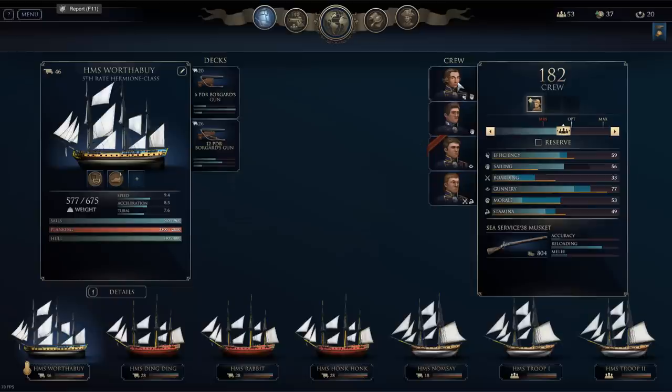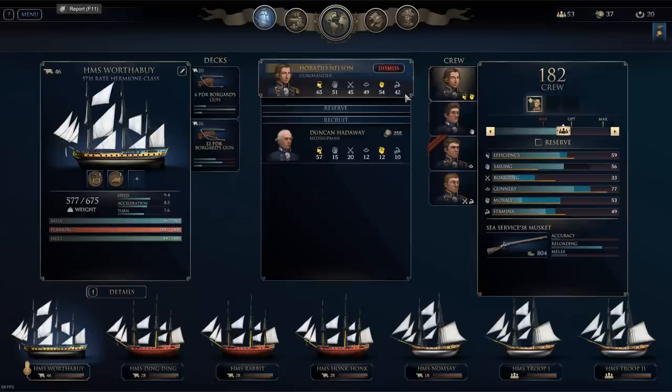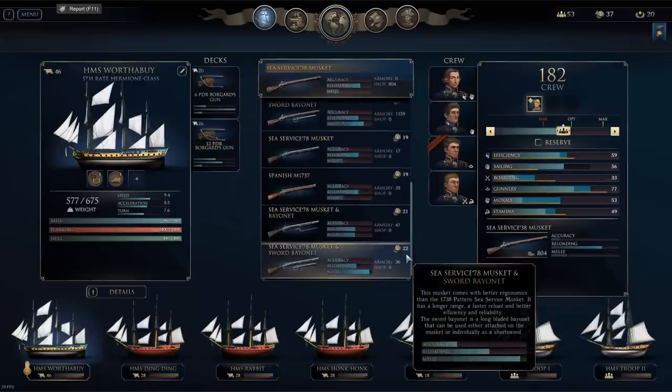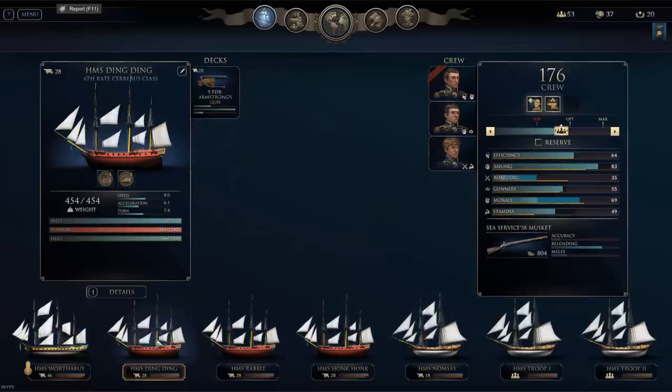The game puts you in charge of your fleet and you can either be British or American. If you're British you're fighting against the Spanish, and if you play as Americans you're fighting against the British in the War of Independence. You can buy new ships from a shop, and each month the ships available there will change, so if you need a ship, get it while you can.